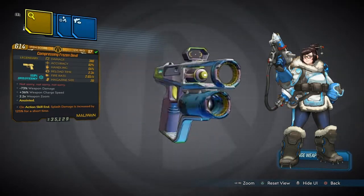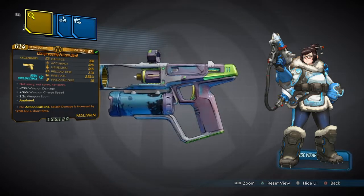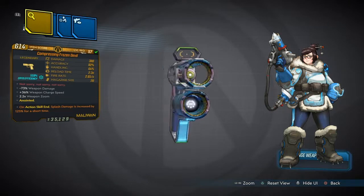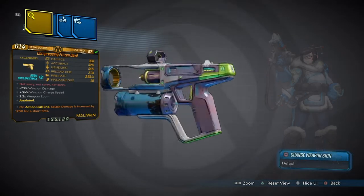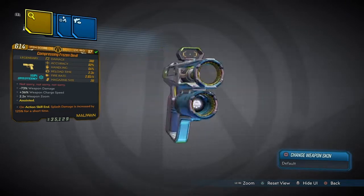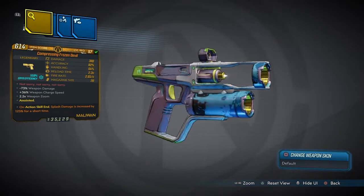Now if you've never played Overwatch, Mei is probably one of the most OP characters and this is her weapon, the Frozen Devil. Now the reason why they call her Frozen Devil is because she's the Ice Queen and she's pretty much the most OP character in the game, hence the name.